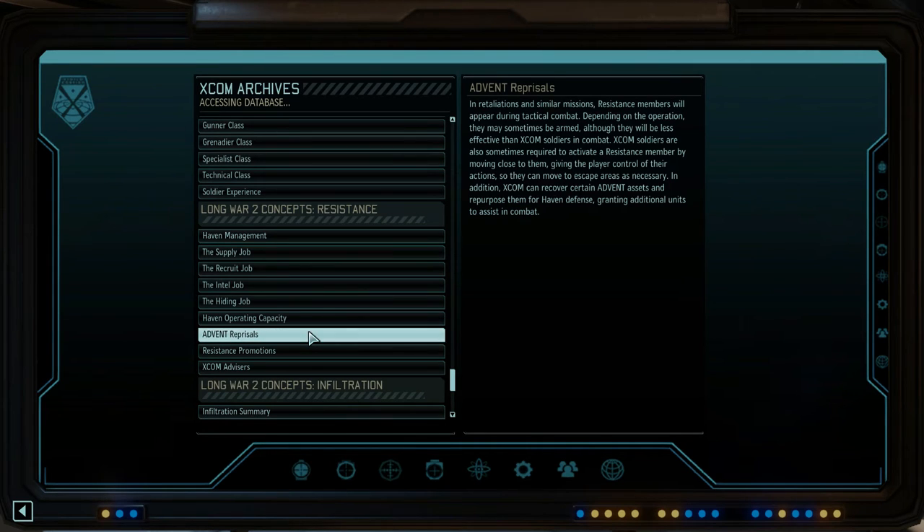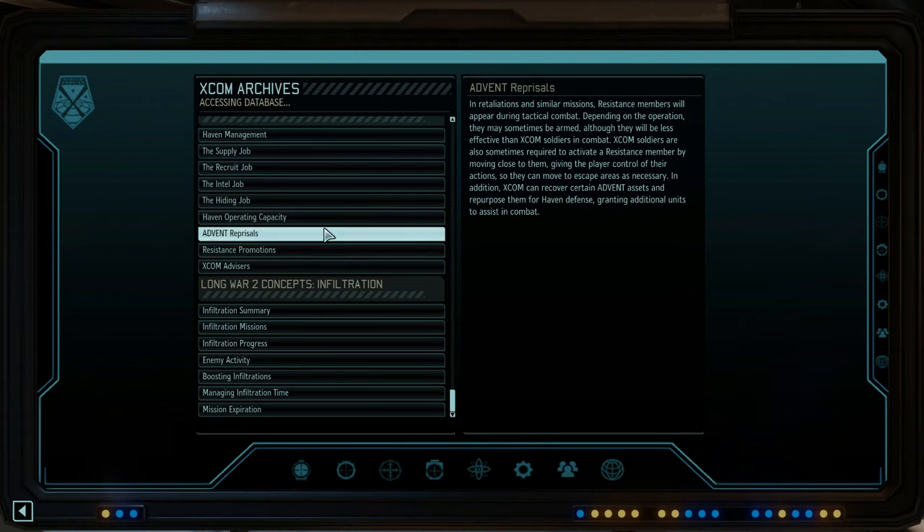Rebels on the Hiding job produce no resources but avoid unwanted attention from Advent. Busy havens are more likely to attract Advent retaliatory strikes, so the hiding job lowers the haven's profile. Each haven has capacity for a maximum of 13 resistance members assigned to supply, recruiter, and intel jobs — the rest are treated as reserves in the hiding job. Advent Reprisals: in retaliation missions, resistance members appear during tactical combat. Depending on the operation they may be armed, though less effective than XCOM soldiers. XCOM soldiers may also recover certain Advent assets for haven defense.